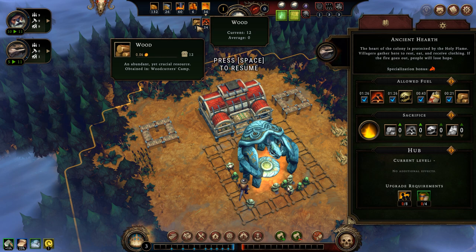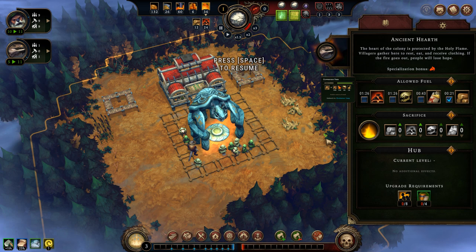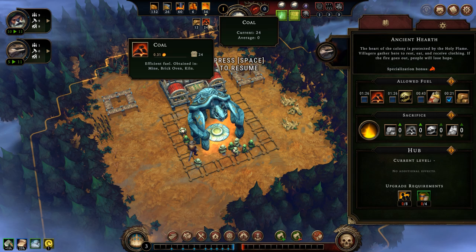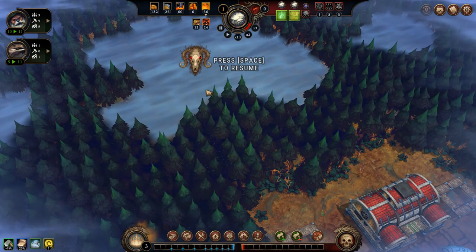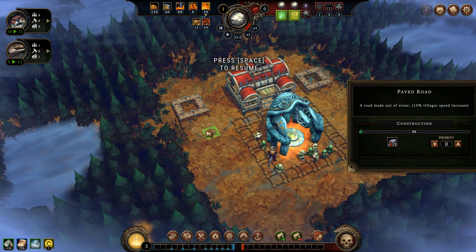As you can see, I only have 12 wood, while I want to burn only wood at the ancient heart — which is the main place where they gather, and if it goes down, the entire game is lost. I also don't want to spend coal, because coal can sometimes be used in dangerous and forbidden glades to do tasks that unlock rewards. So I want to save the coal, use the wood, but I only have a little bit, which is why I need these woodcutters up and running as soon as possible, and only later build the paved roads.